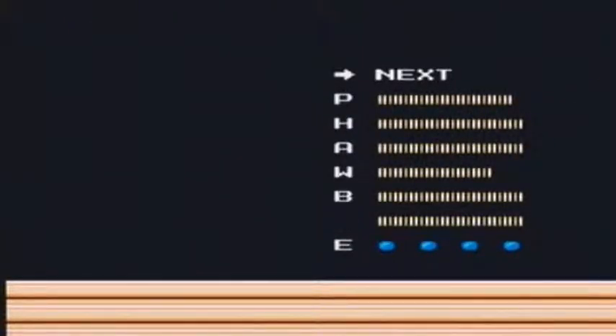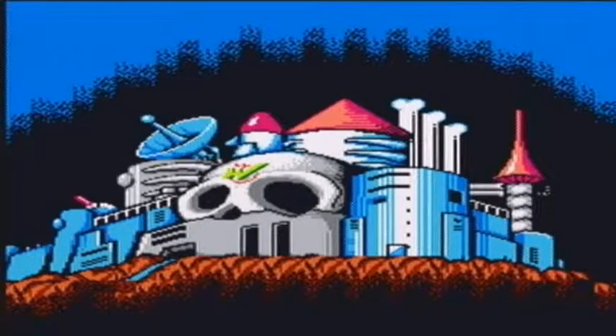Oh my god, it's Gutsman — he's back! Wily, why do you love Gutsman so much? And he's a tank. Just keep shooting him in the head with the Quick Boomerang. Holy crap, Quick Boomerang has actually got a use. If you don't finish him off in like 10 seconds, he's going to keep shooting you with little pellets and occasionally throw metals at you. He's not too hard.